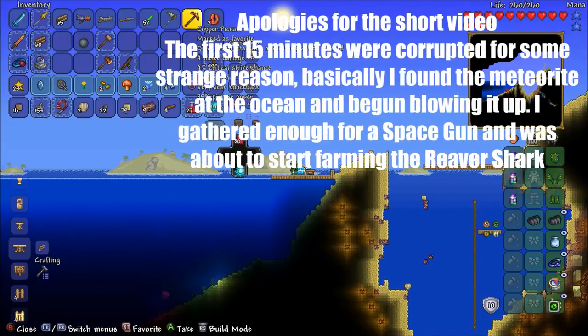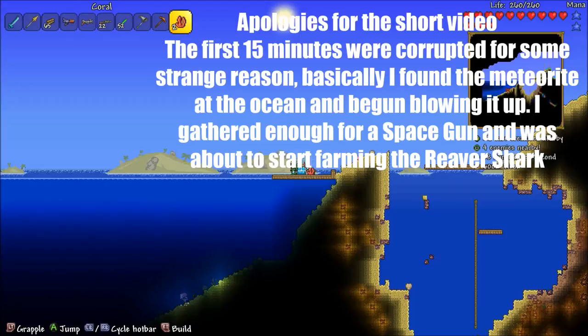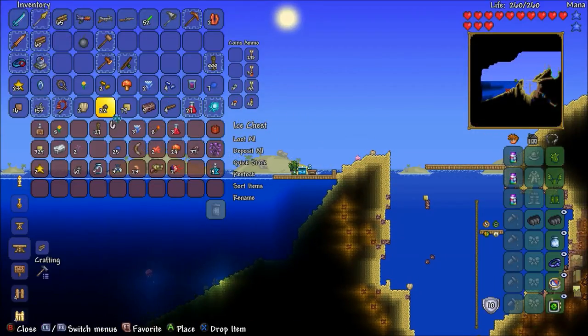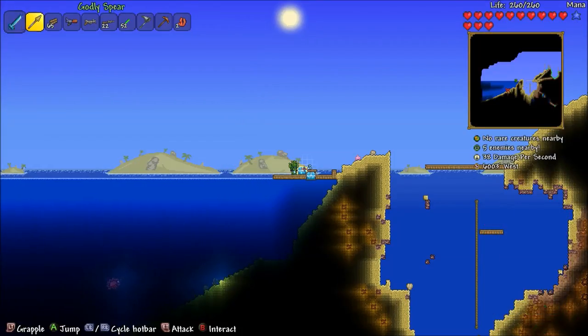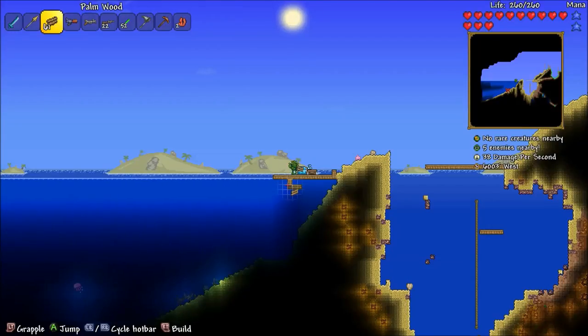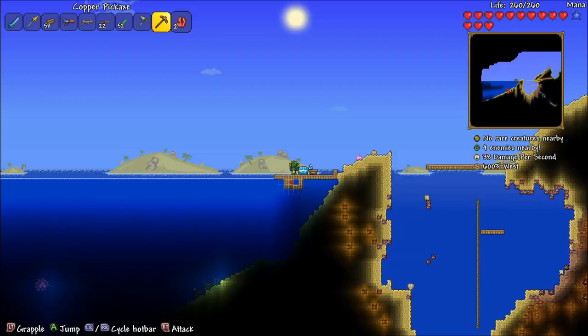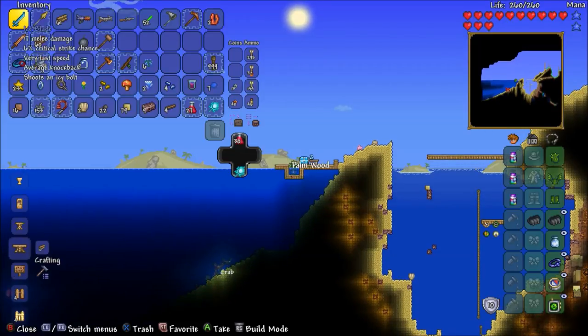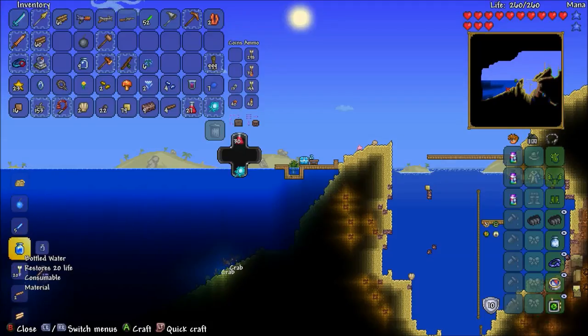I've got coral — one, or actually it seems I now have two. I thought I mined one, but that's okay. I need to go in the water to make some bottles. So we just need to quickly make something like this. Okay, so now we've got our bottles.